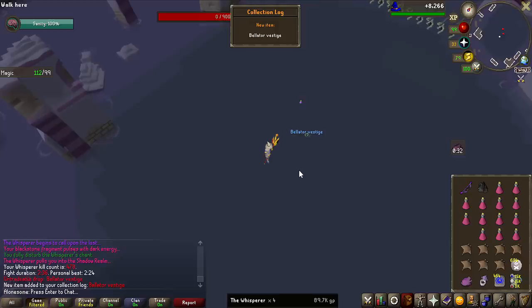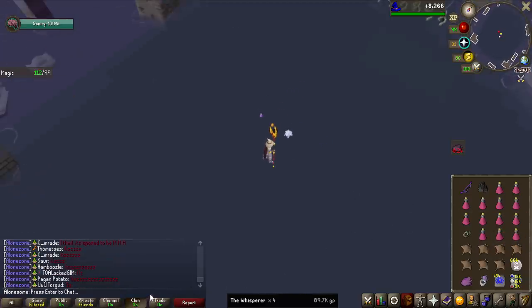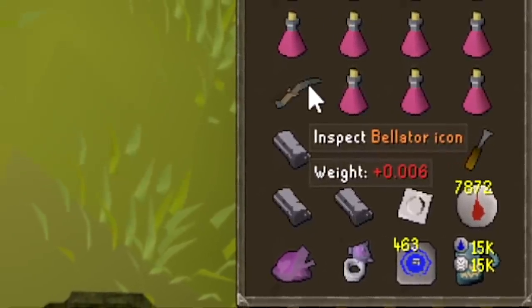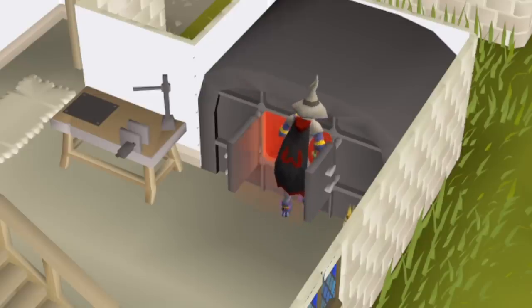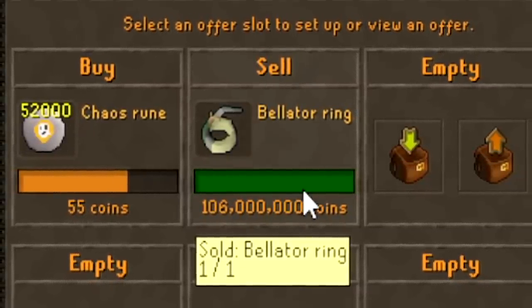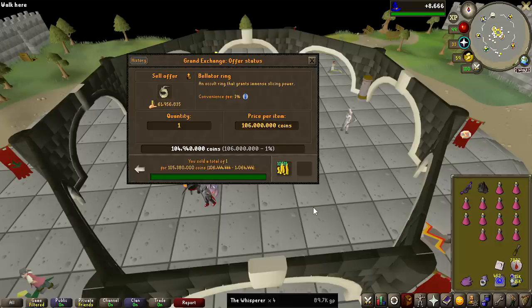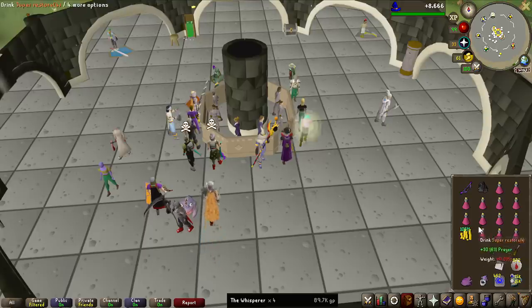No way we get the Vestige this early! I knew I had a decent chance of getting it pretty early on, but 4KC is quite next level. The first time making this ring it is over 100 million GP right now, so still very good value. And there it is — the best slash ring in the entire game. 106 million GP for just 4KC so far of the grind. Of course, the rate of the ring is now reset, so getting another one in 4 more KC is extremely unlikely.